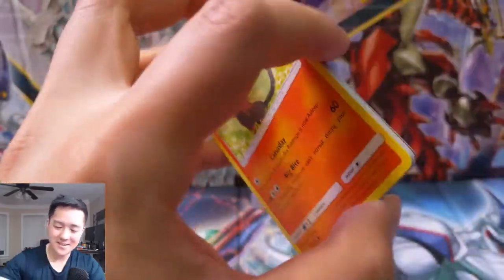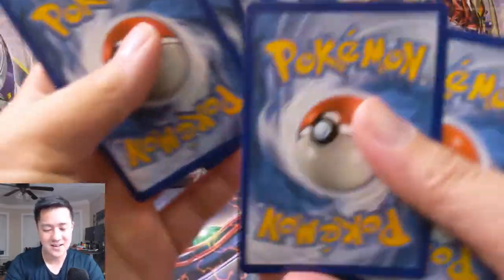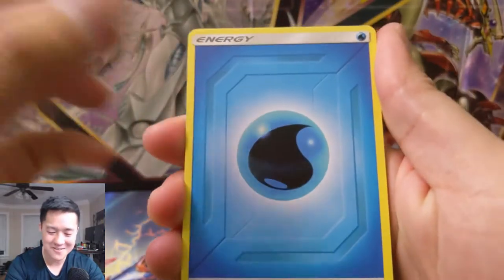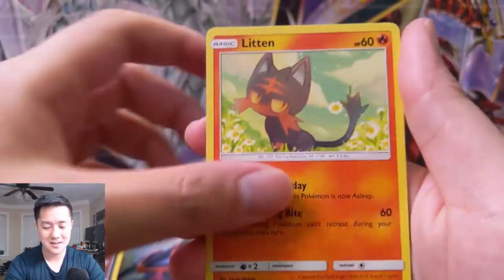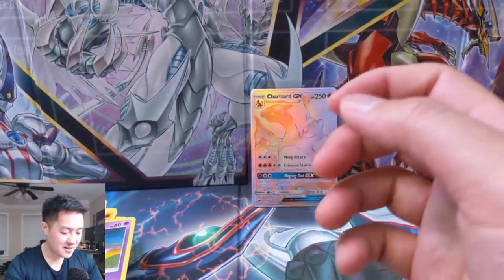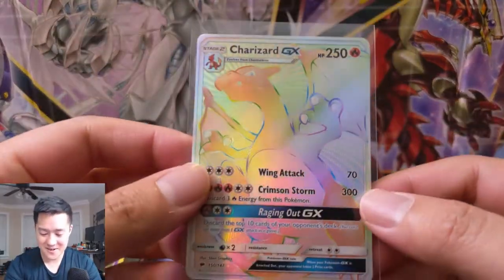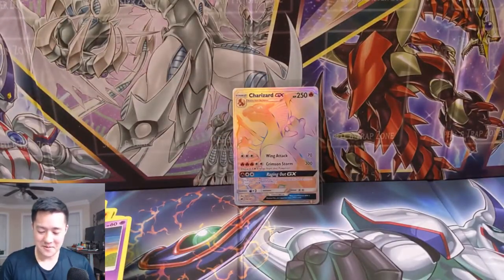I can't believe we pulled that. In the past month or two I feel like we've just been on fire — pun intended. Last pack: Water Energy, Togetic, Fairy Charm, Camerupt, Litten, Clefairy, Seel, Gligar, Misdreavus, and then a Salazzle. But it's okay — oh my gosh, we got it! Rainbow Rare Charizard is in the bag. Once we start sending stuff off to PSA, this one's definitely going.